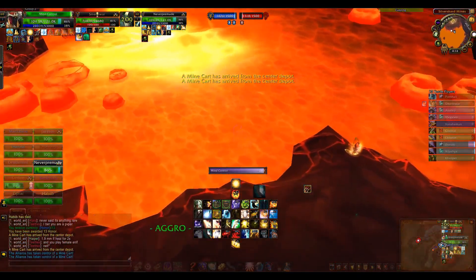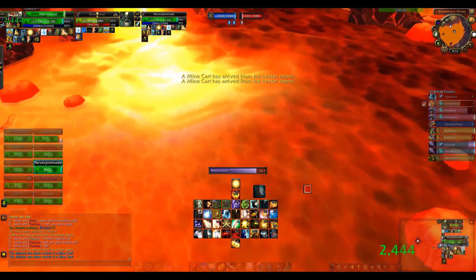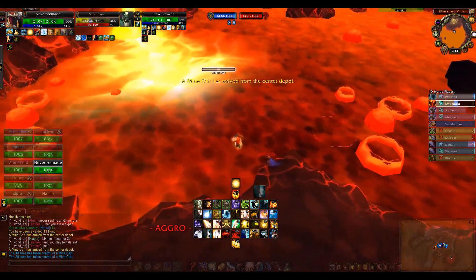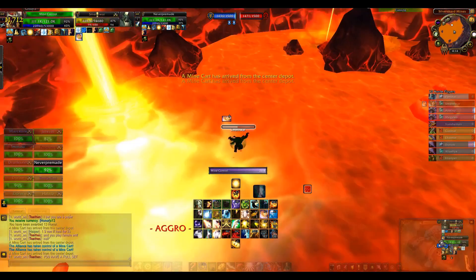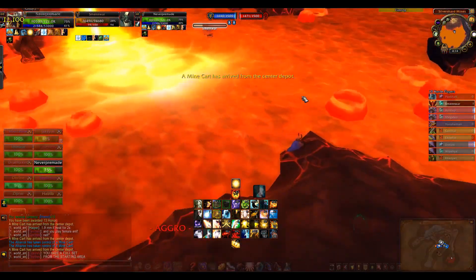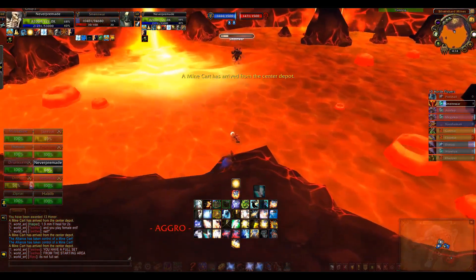The good thing about the lava is that it damages friends and enemies alike, so even under the effect of mind control the enemy still takes damage. As you can see I jumped into the lava as well, so if the warrior charged me he is still in lava and dies.